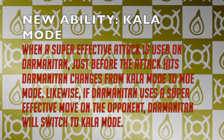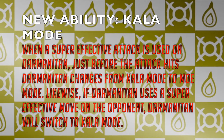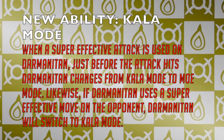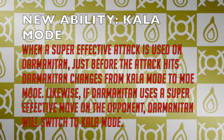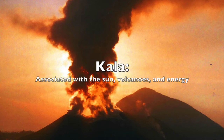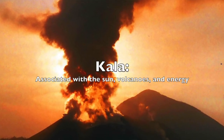This new ability is called Kala Mode, and it acts like this: when a super effective move is used against Darmanitan, just before the attack hits, Darmanitan changes from Kala Mode to Moe Mode. Likewise, if Darmanitan uses a super effective move on the opponent, Darmanitan will switch back into Kala Mode. Kala is a Hawaiian word used to refer to sun, volcanoes, and energy, which represents the more energetic attack form of Darmanitan.